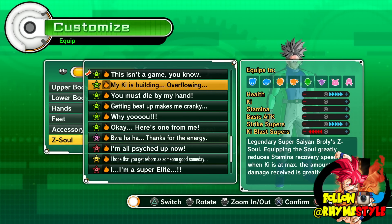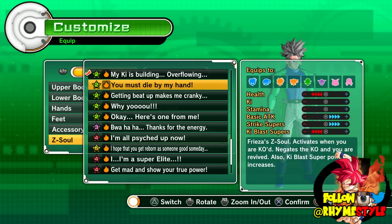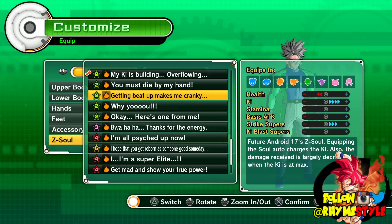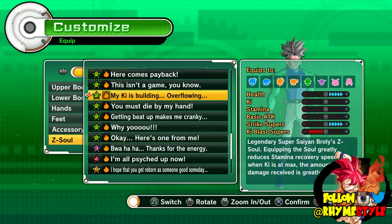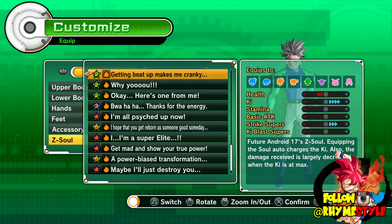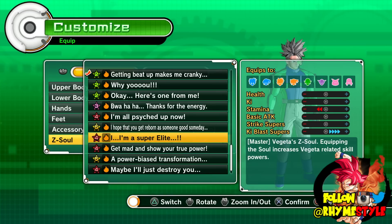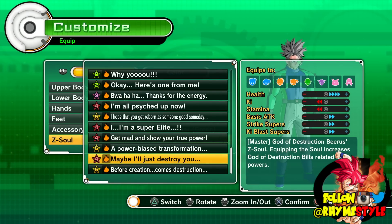It makes me really slow though — wait, not slow. Equipment greatly reduces stamina recovery speed. Well, it's not that bad. Ki at max — the amount of damage received is greatly reduced. This might be kind of useful, let's equip this for now. Also damage received is largely decreased when ki is maxed — that's kind of the same thing. Auto charge the ki and damage received is largely decreased when ki is maxed — I'm going to equip that. Thanks for the energy — I heard that's kind of useless now so we're not going to choose that. I think we are good.